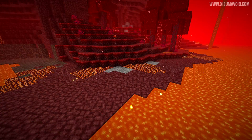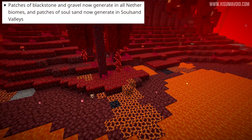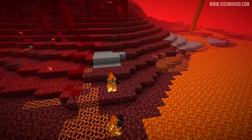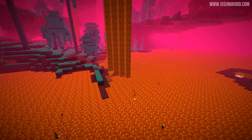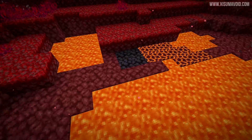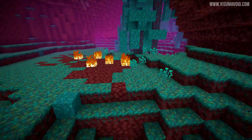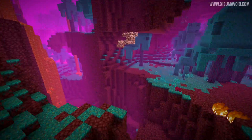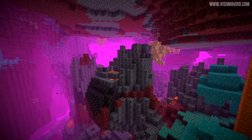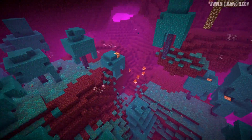The first change on the changelog states that patches of blackstone and gravel now generate in all nether biomes. I've been flying around and this is the best spot I've found — there's a fair amount of gravel and it always seems to be low down close to the lava lake level. There are a couple of blocks of blackstone as well. It feels kind of rare, and when you go higher up into the terrain it's really hard to find. It feels like a very minor change.